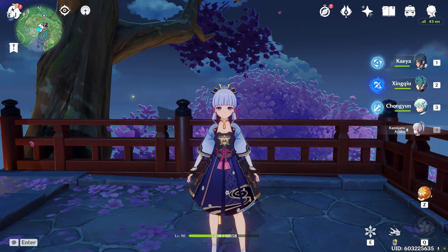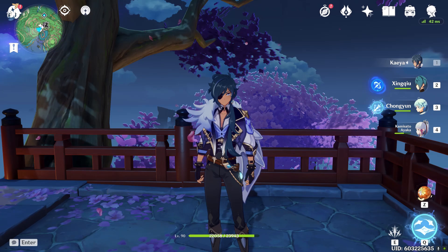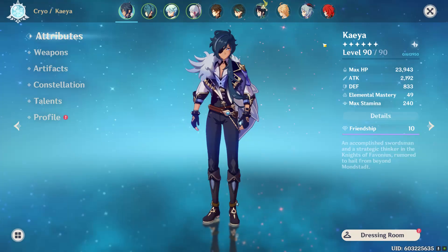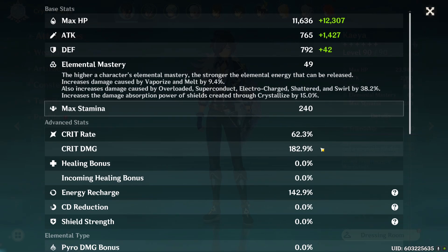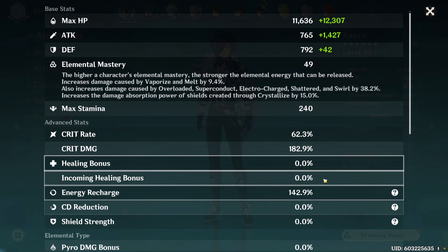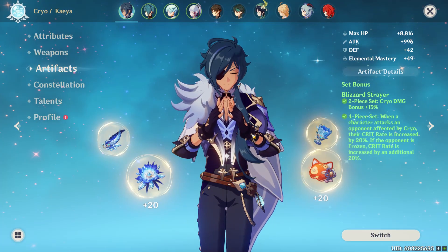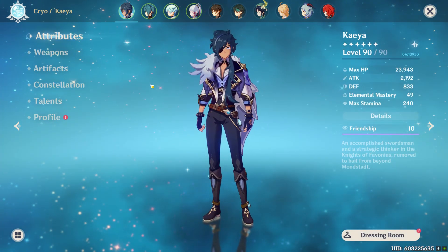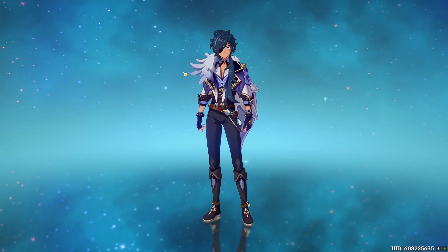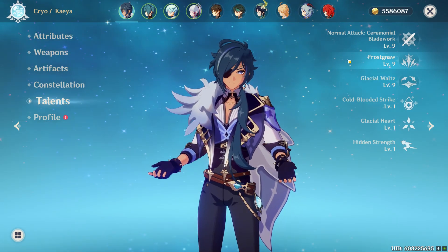We're going to see how hard that actually is when we compare her to another character that has the exact same artifact set, the exact same weapons, and the exact same investment. My Kaeya has almost 2200 attack, 62% crit rate, and 182% crit damage. He also has 143% energy recharge, and I am using the four-piece Blizzard set as well as the Primordial Jade Cutter. Their talent levels are also exactly the same, as well as their constellations.